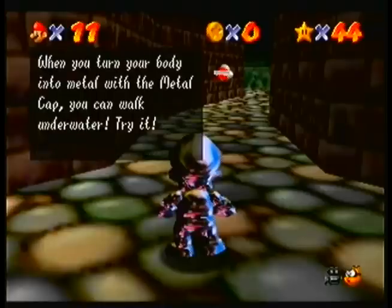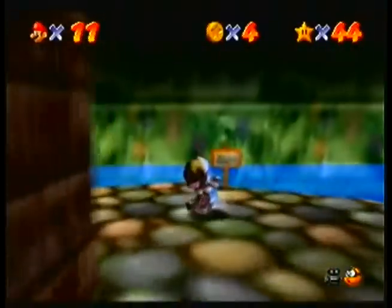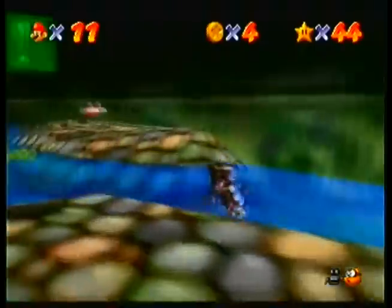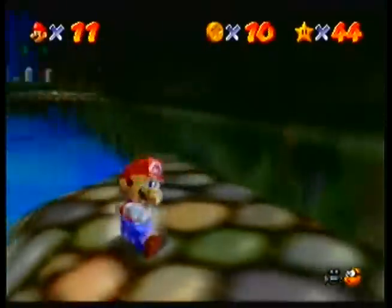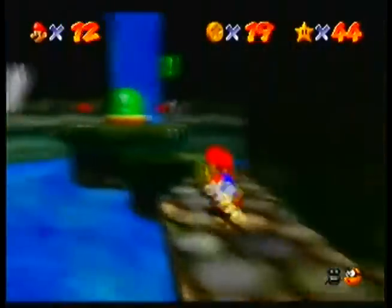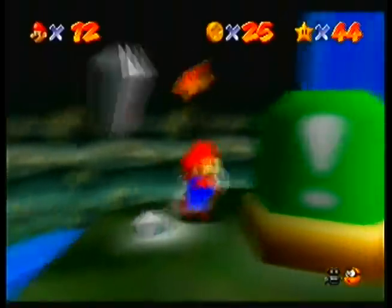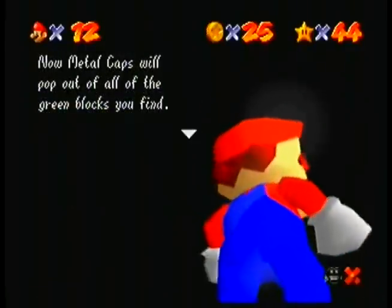Metal Mario is awesome — not only a really swag remix of the Invincibility Starman theme, but Mario is completely invincible, even from fall damage. Metal cap — right to the waterfall, left to the metal cap switch. Just walk on water and not give a shit. It's awesome. You just have that whole metallic thing going for you. Metal Mario was such a badass that he had to reappear in several other games as a skin for Mario, like Mario Golf or Mario Kart 7. You just opened the metal cap switch — the metal cap makes Mario invincible. Now metal cap blocks will pop out of all the green blocks you find.